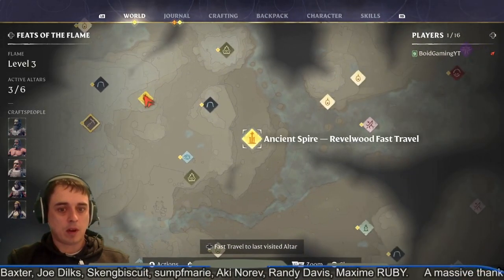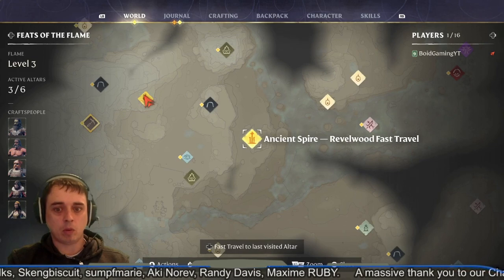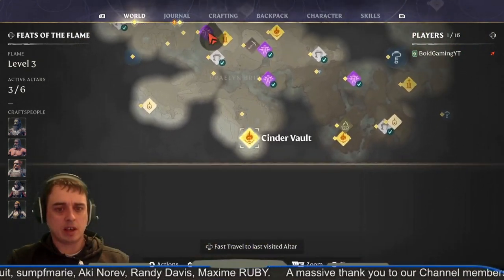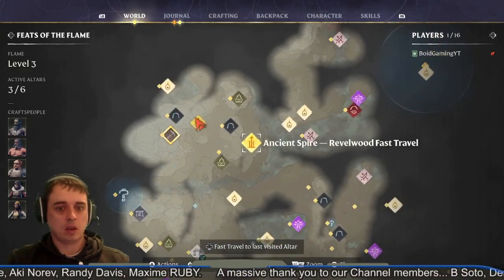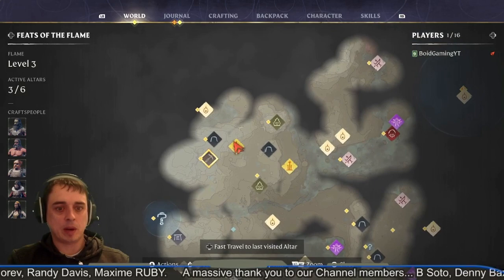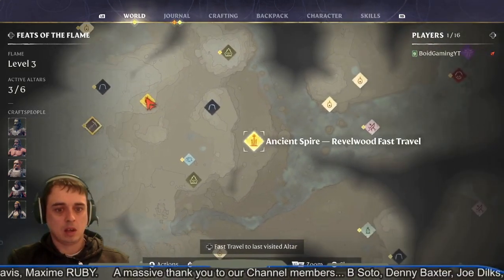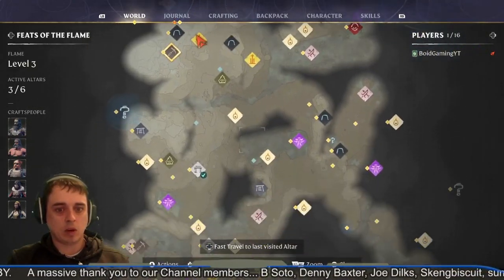It's located here on the map. If you find the ancient spire from Levelwood — which is where we start — it's pretty much straight north. You find the ancient spire and it's just northwest from that. It's not that far to be honest, and it's good to get these spires done early so you've got your fast travel points.